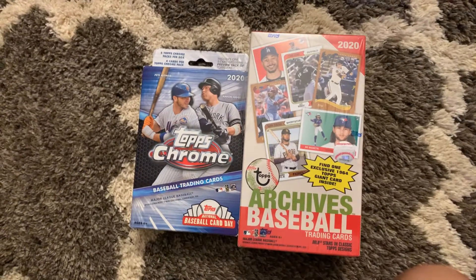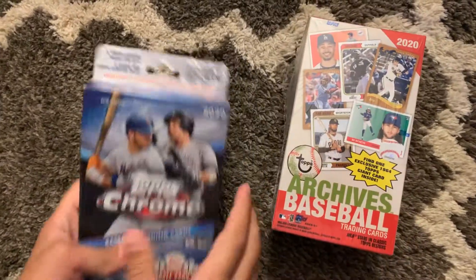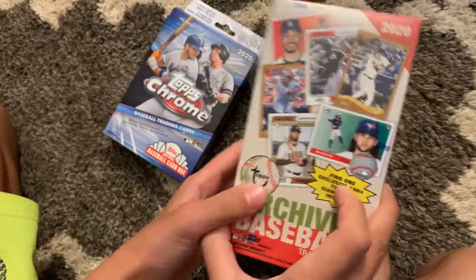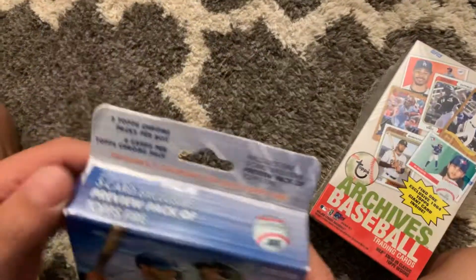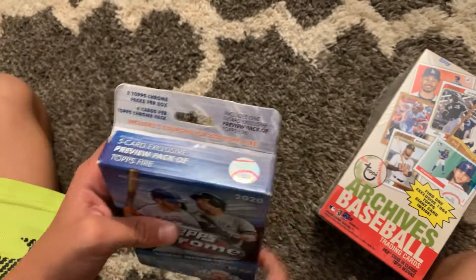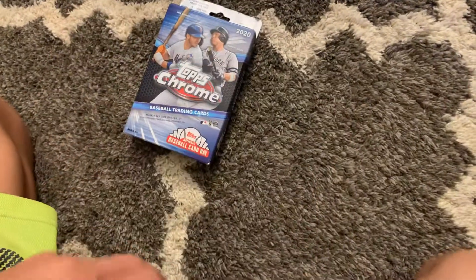Hi everybody, it's TheseWiseToys and we're back again with another video. We've got an Archive Blaster Box and a 2020 Topps Chrome Hanger Box. The Archive box includes an oversized card, the Hanger Box includes a preview pack of Topps Fire with five cards per pack, and two coupons in Topps Fire. Let's get into the Archive Box.